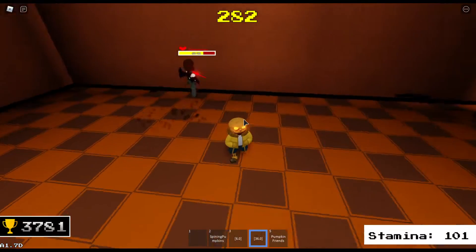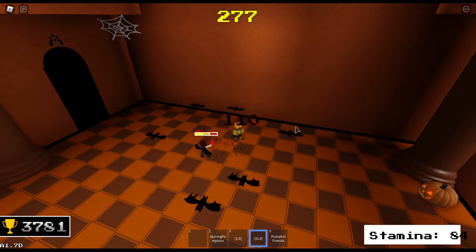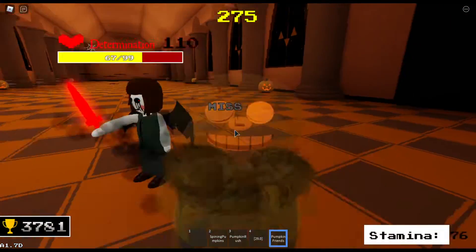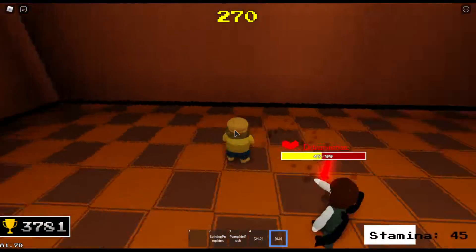For our fourth move, we have a rush of a bunch of bats just going across the map. They don't deal much damage, but they're there. And finally, we have a couple of homing pumpkin shots that will detonate when they're finished chasing the enemy.